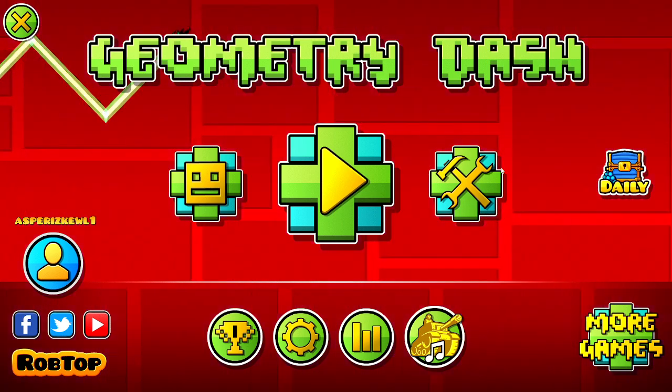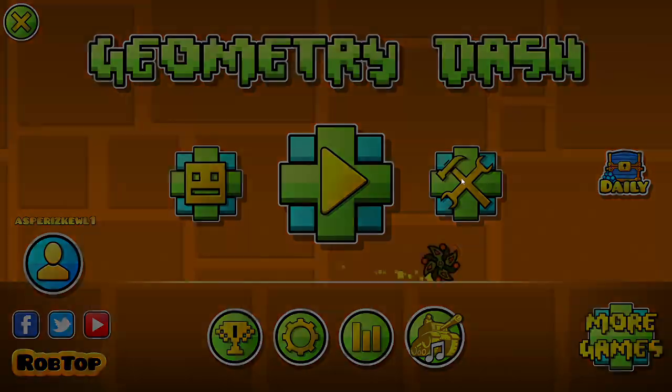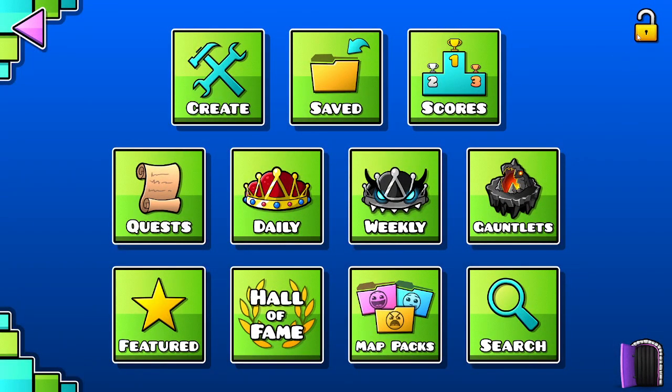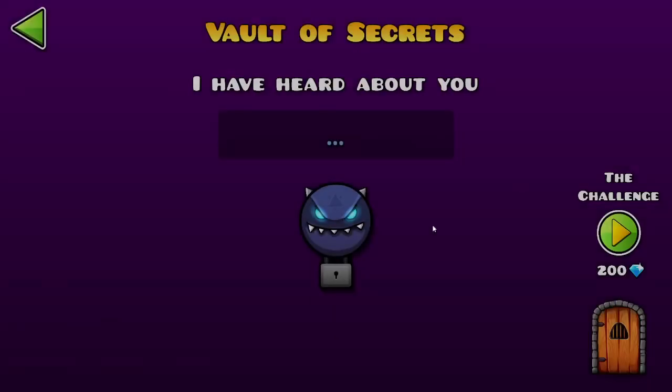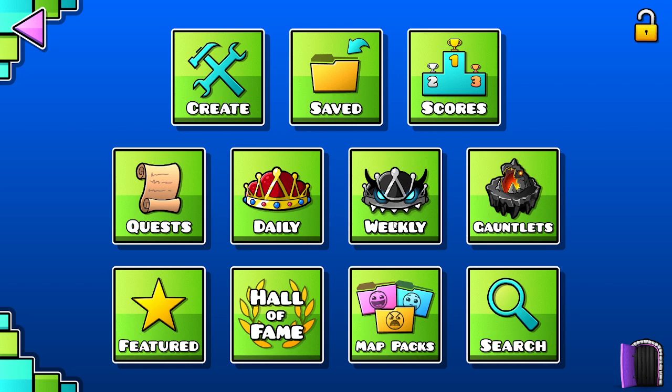What you're gonna do is click on this little icon on the right where there's a hammer and a wrench. At the top it'll show a lock that says 50 diamonds. You will need 50 diamonds to open it, and then you can enter a bunch of codes.